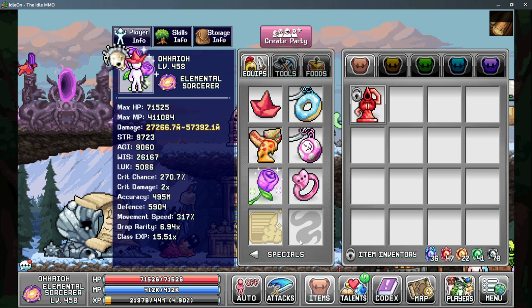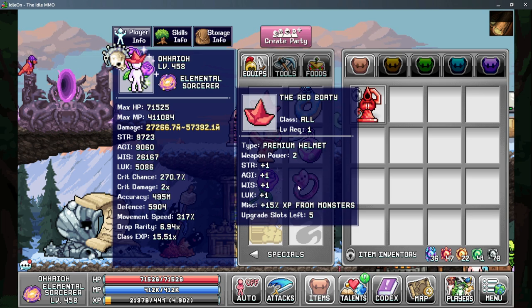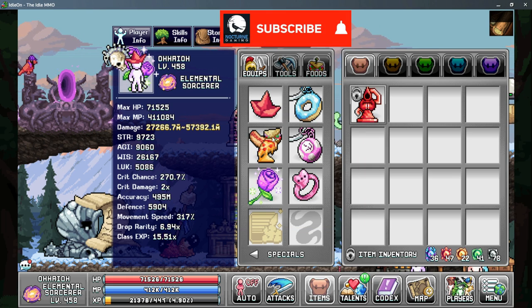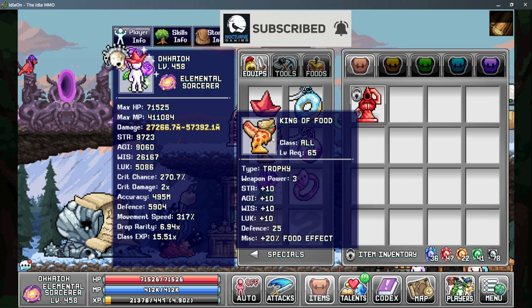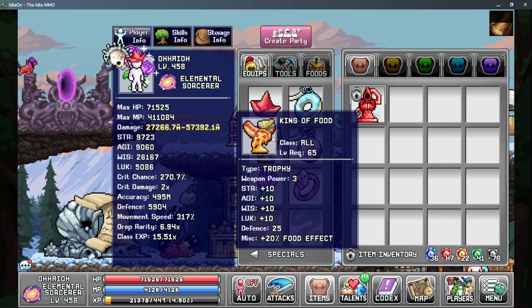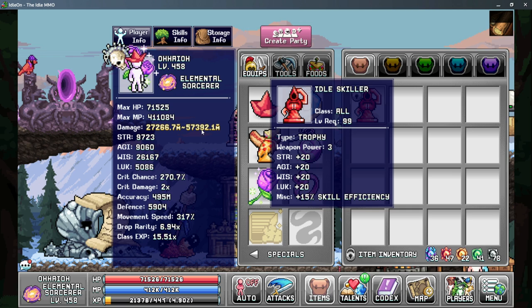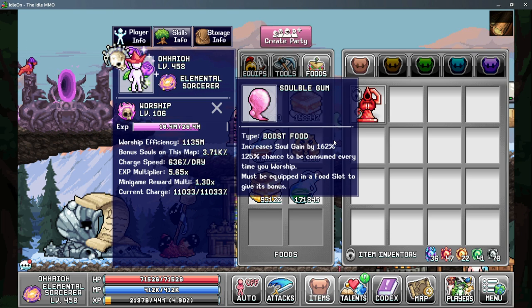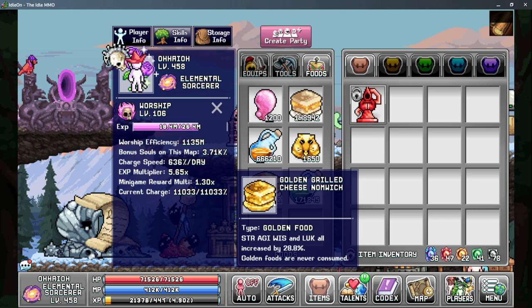On your equipment tab we have a few things that are important. For the premium hat there's no hat that gives a lot, so just use anything that gives you a lot of wisdom and use your upgrade slots if you can afford the premium stones. For your trophy we have two options — king of food effect is the best for me and I'll get more souls per pull than I will from the idol skilling trophy, because the food effect helps with soul bowl gum bonuses and it also multiplies my golden grilled cheese.